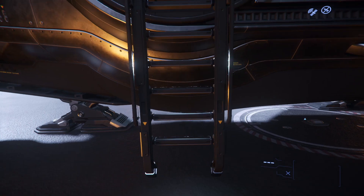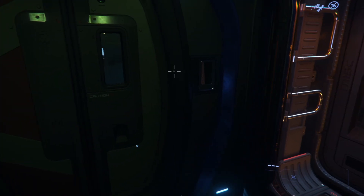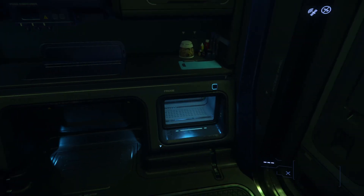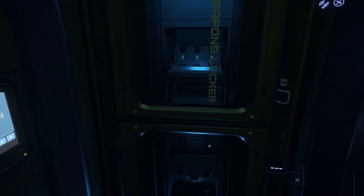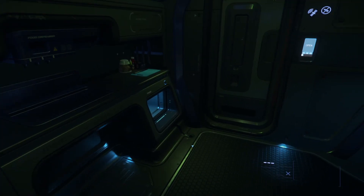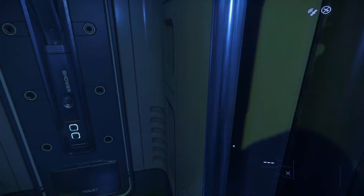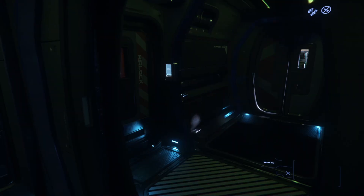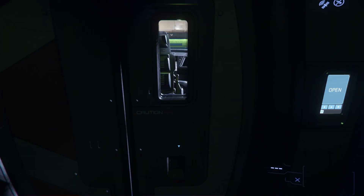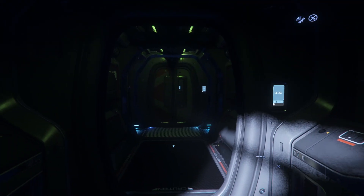I like that all MISC ships have a similar style and look to them — pretty cool. Let's have a quick miniature tour before we do the cargo run. We've got a bed, a kitchen area, a weapons locker — which is cool in case you get boarded, especially for longer range cargo running. There's a bathroom in here, components, a place to store your suit, and then here we are in the cockpit which has really really good visibility.